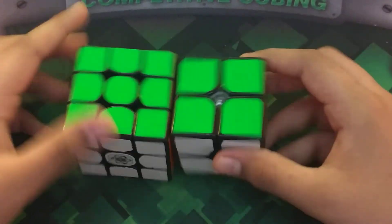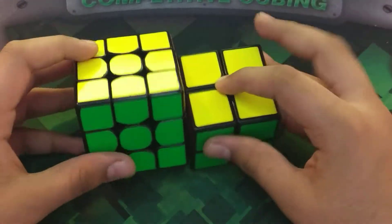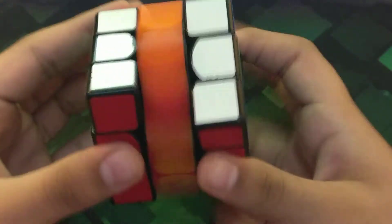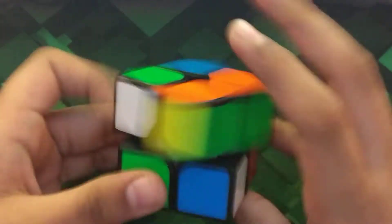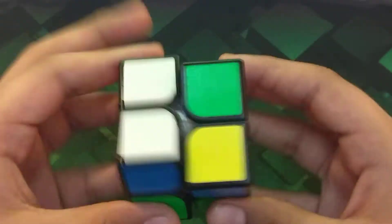Now for my two main events, 2x2 and 3x3. I'm using the 2NM and the Valk GTS-M, both from The Cubicle, and both have the JR Cubist shades — awesome shades. For 3x3, I'm hoping for a sub 11, sub 10.5, or even sub 10 average. Sub 10 is a bit out of reach but sub 10.5 or sub 11 is honestly doable. For 2x2, I'm using the 2NM. I'm not going to say specific goals because they make me nervous, but mainly I just want to beat my PB by a lot — so I guess that gives you a hint.